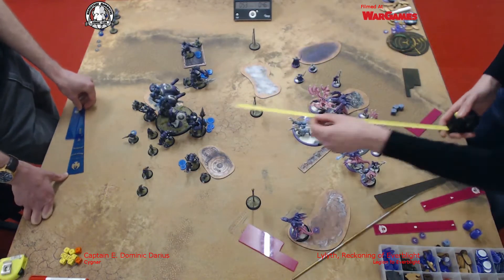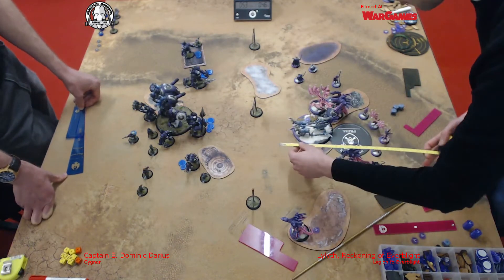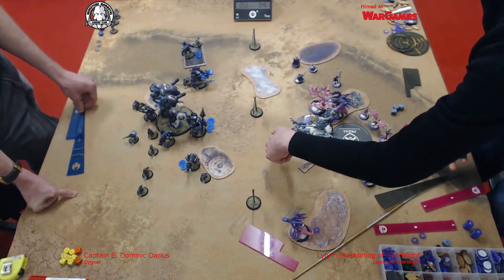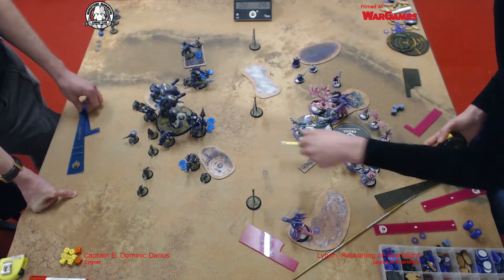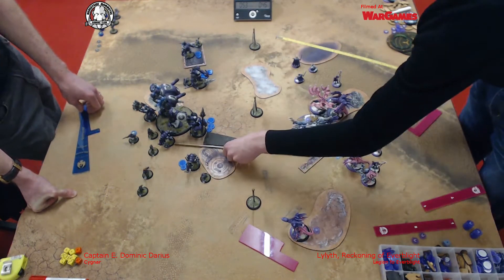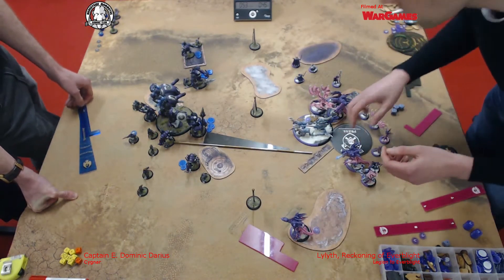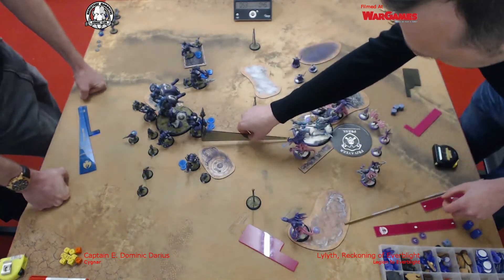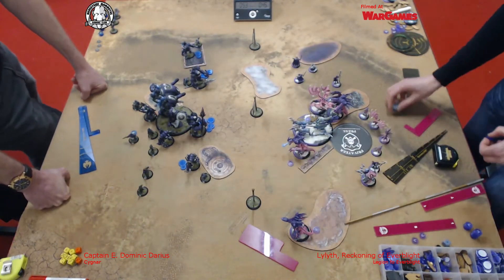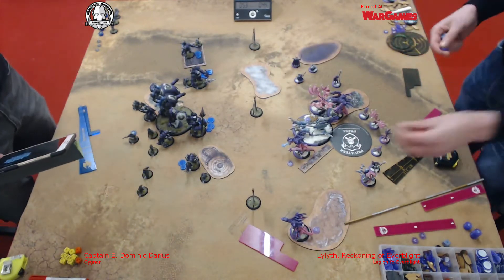That Carnivian has just moved to contest. We both have fairly central battle groups in this scenario, and the two outside flags are only really lightly contested from my point of view. I've got a Charger on either one with some very light support — Alison Jakes at the top in a trench, and a Halfjack with a minimum unit of Mechanics supporting the one Charger. I think I could have put more that way, but I don't want to take from the overwhelming spearhead of two Centurions and a Stormwall.